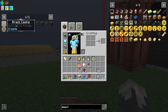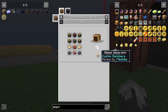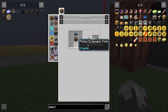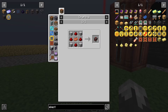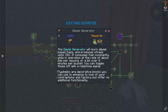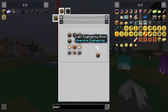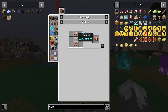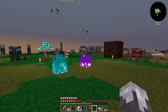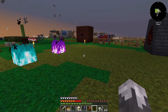Now for the diesel generator recipe itself - we'll probably make about six of these. It's really just a lot of crafting engineering blocks. We're going to need a bunch of iron for this. Light engineering blocks need iron. Fluid tanks need copper plates. Fluid pipes are easy enough. Sturdy sheets we've done. So yeah, I've got a lot of crafting to do - I'll be back.